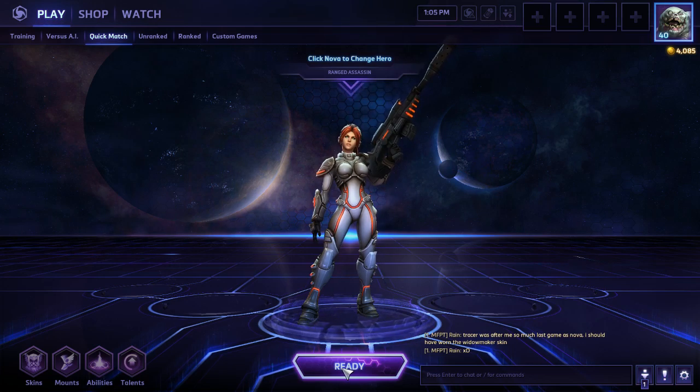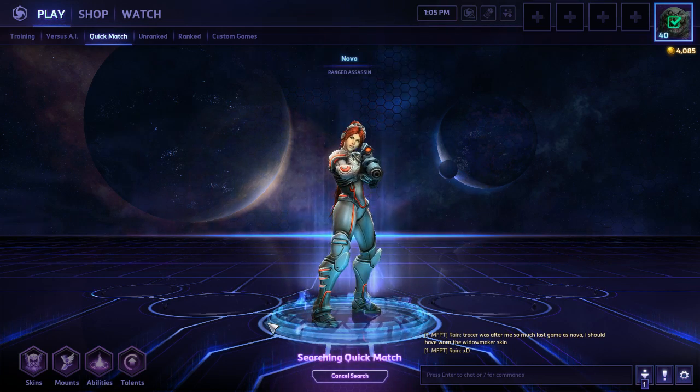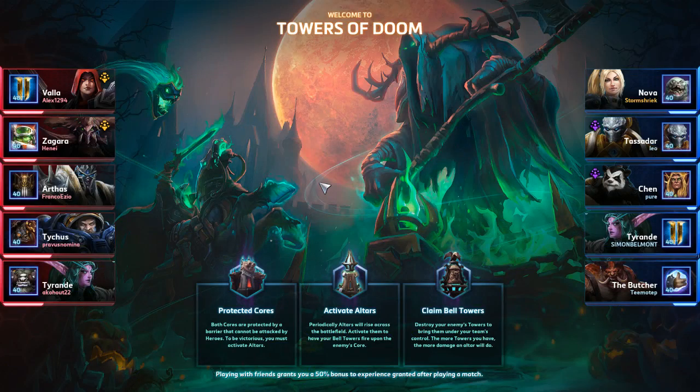I'm going to queue up, and then I'll be right back. Alright, we are jumping into the Towers of Doom. It's going to be Nova, Tassadar, Chen and Tyrande, the Butcher, going up against Vala, Zagara, Arthas, Tychus, and Tyrande.